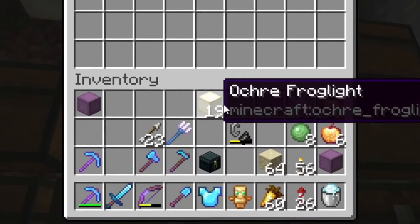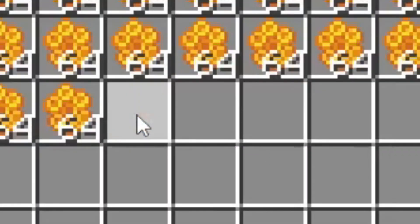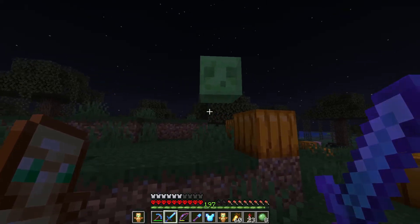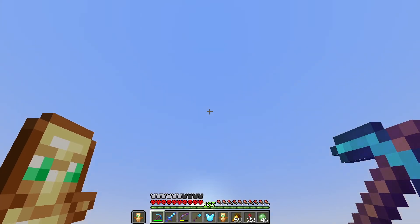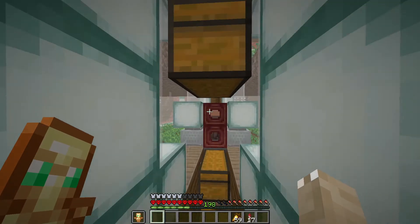Now all that's left is slime blocks and honey blocks, which is probably not enough right now. Let's just put the glass bottles back in and continue on with our slime. It's morning once again, which means slimes won't spawn.